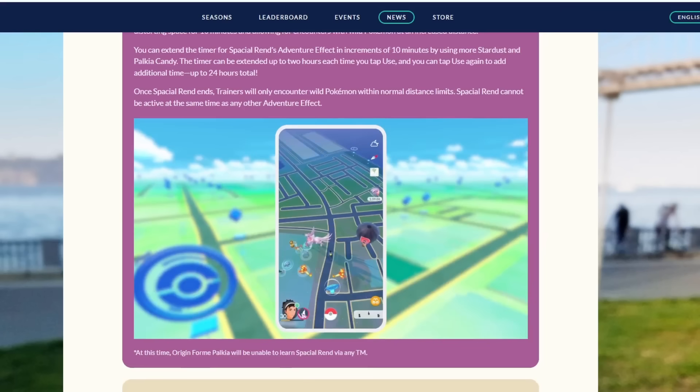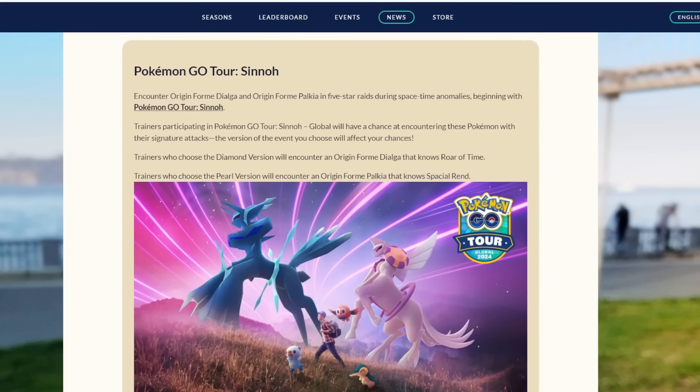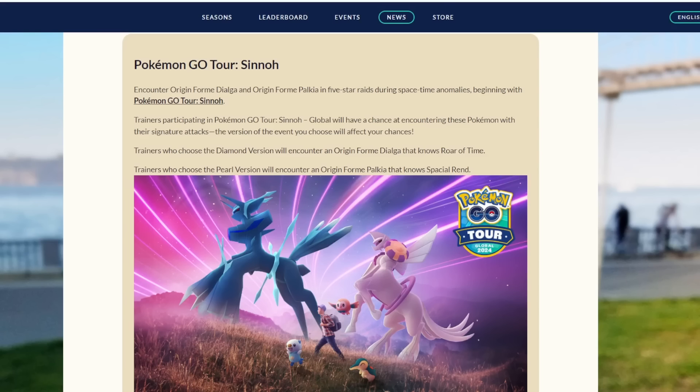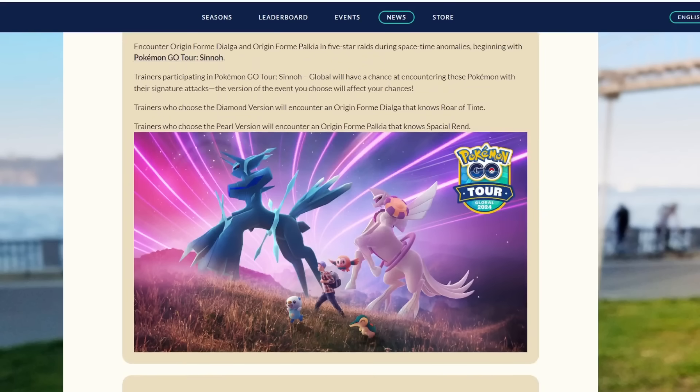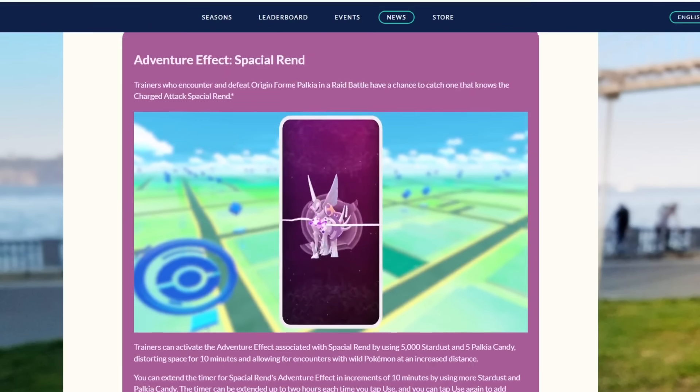You're kind of doubling your encounter range, which you can see with a cool animation on screen — it honestly looks amazing. This is going to change a lot. They're going to be in five-star raids beginning with the Sinnoh event. Trainers who chose the Diamond version will be able to get Roar of Time, and trainers who chose the Pearl version get Spatial Rend. I wonder if you have two accounts — one going for Roar of Time and one for Spatial Rend — whether you can trade it over.